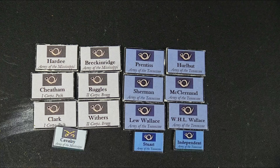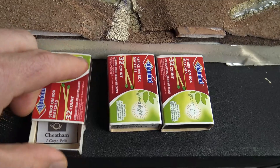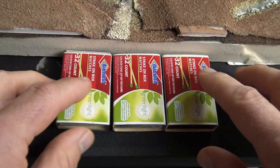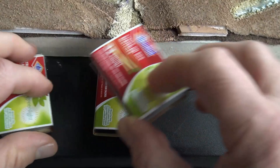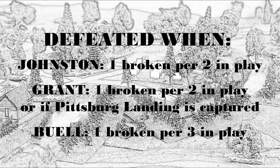Our Confederate players were given the option of attacking from up to five different directions. Counters for each division and independent brigade were hidden in matchboxes placed at each entry point. The matchboxes were then shuffled, and one box was drawn at each entry point each turn. Our Grant would not know if he was being outflanked, and our Johnston would not know when an outflanking division would arrive. The Confederates elected to send Cheatham's division on an outflanking move to enter from the Purdy Road entry point, where there were three matchboxes — one drawn in the morning, another at midday, and the third in the afternoon.